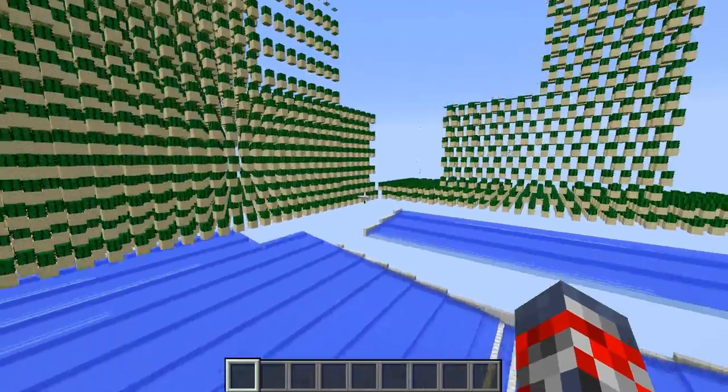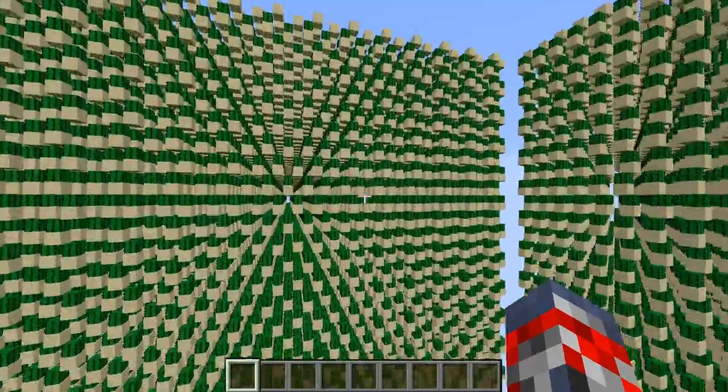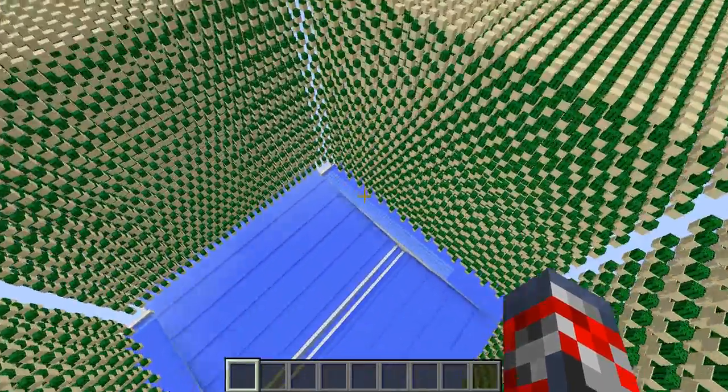Hey guys, Jim Wavin here, and today I'm going to be showing you another design by Mumbo Jumbo, like the one before — pretty much the one with the gold farm. Today I'm going to be showing you this giant cactus farm. Like the last one,